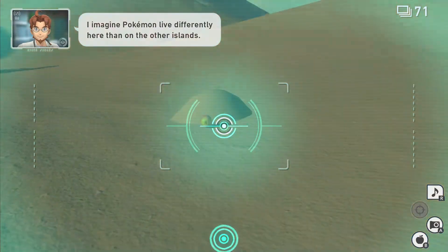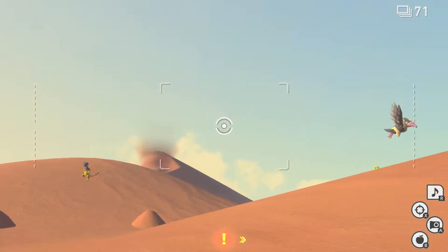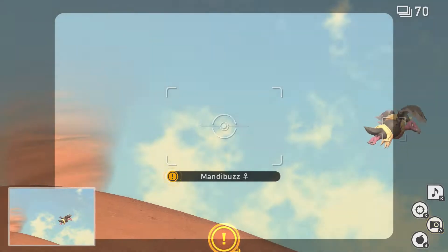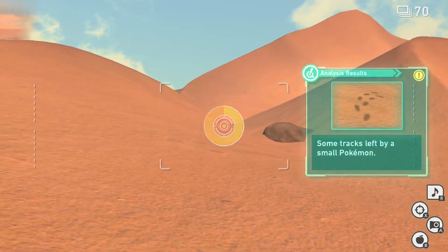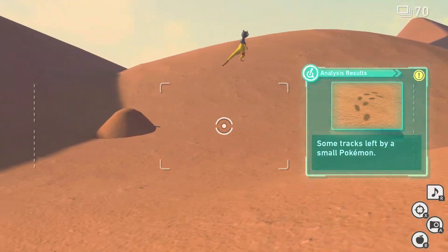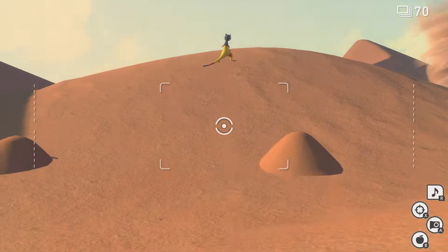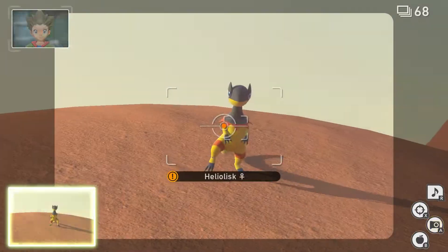It's a lot different here than on the other island. It's just some tracks left by some small Pokemon. A Helios - awesome!